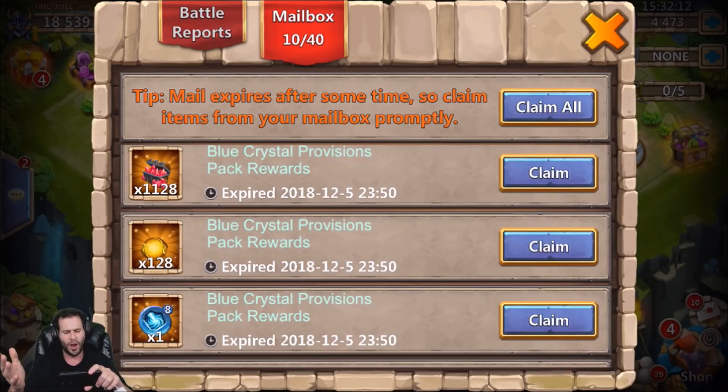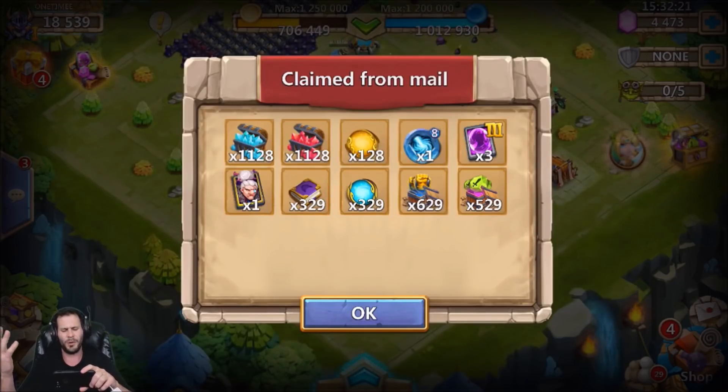It also came with 128 Mastery Essence 3s, which is an insane amount. And on top of that, a level 8 Heaven's Wrath insignia — I don't know how good that's going to be, but not bad for this account, no doubt. So this is all the rewards we got, and we do have events to do as well.